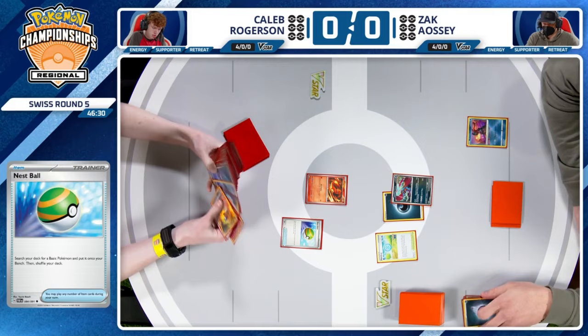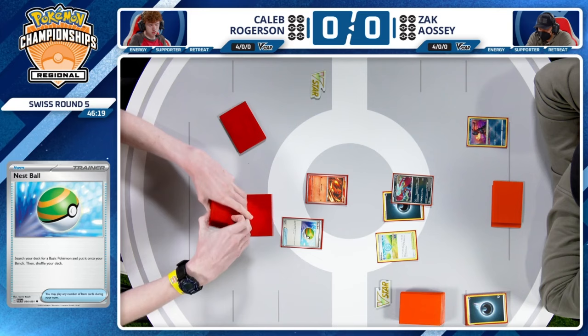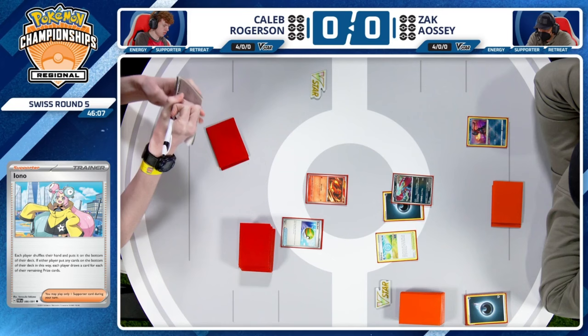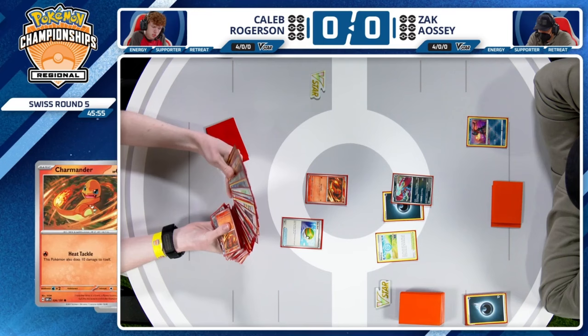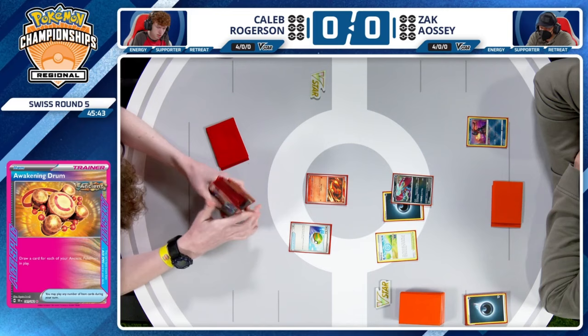Caleb's starting off pretty well here with a Nest Ball, and this is kind of where Charizard wants to be going second in a lot of these games, just so you can get that supporter down. If there's an Arvin, that's ideal. But I think I see an Iono at least. If there's ever a time to prize one, pitch out the Iono against this deck — because your opponent doesn't have opportunities to play cards like Boss's Orders. They're so focused on using the Professor Sada's Vitality as their supporter every turn. Rotom V seems to be the grab off this Nest Ball here, but Caleb's still thinking about it.